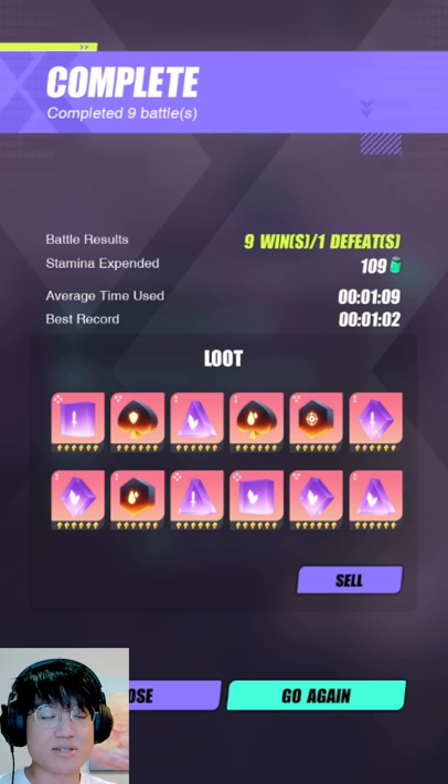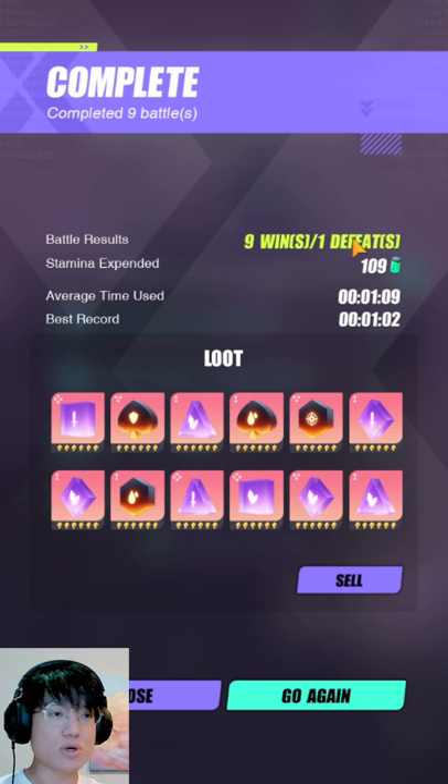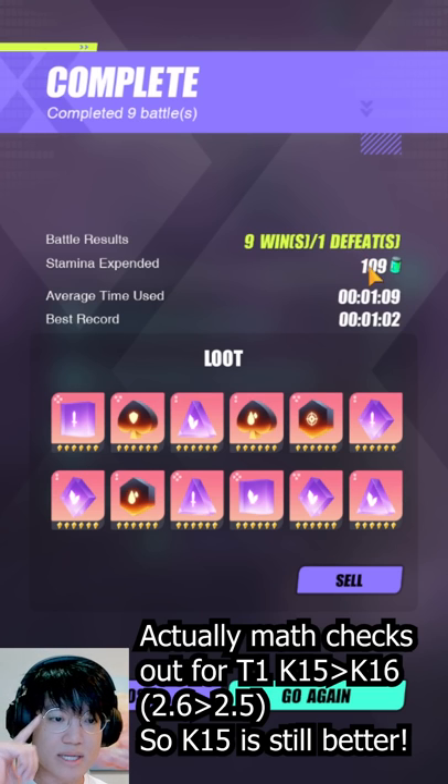But obviously, that does not take into consideration stamina efficiency in general, in terms of the amount of relics that you're going to get in total. So I do think that having 1 loss is still okay — I can live with it. But to go one step further, I think it's still a little bit more stamina efficient to partake in difficulty 15 rather than difficulty 16, and being stuck within the second speed tier. So without further ado, let's check out the team that I'm running with.